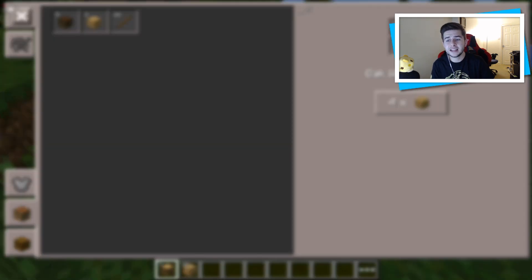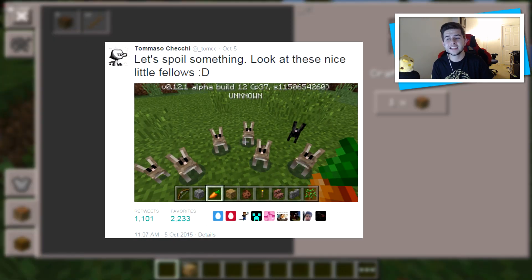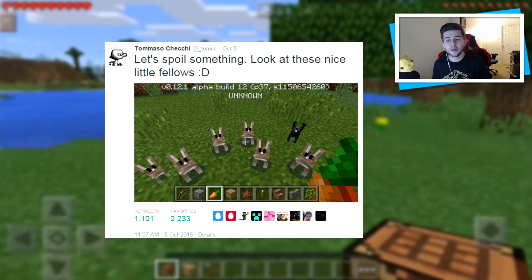Tommaso tweeted this saying 'let's spoil something' and posted an image of super cute baby rabbits, and these are going to be exclusive to Pocket Edition.